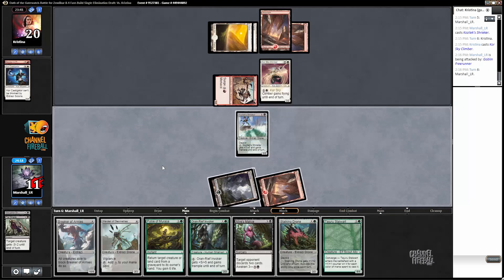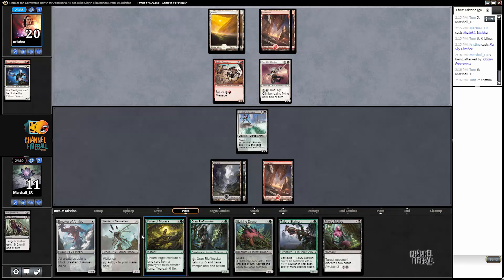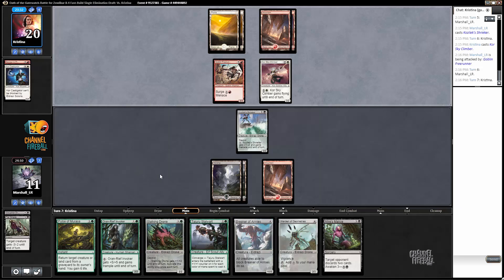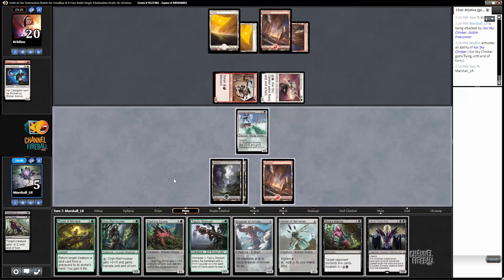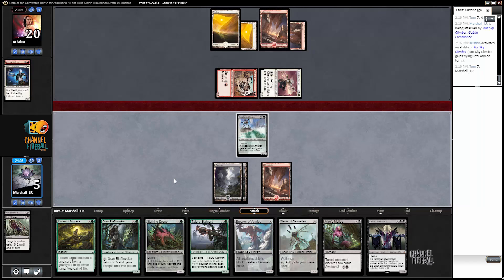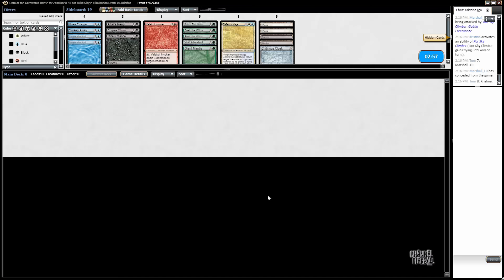And we're dead. Drawing a green card there is just death — can't cast anything. Taking six here, and that's game. I should probably just concede here. I don't even want to show my opponent what else I'm up to here. Oh, that sucked.